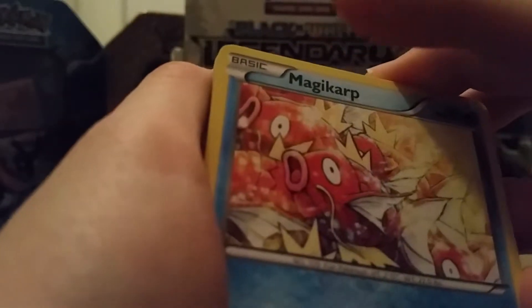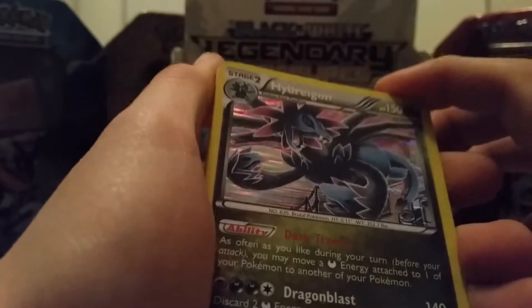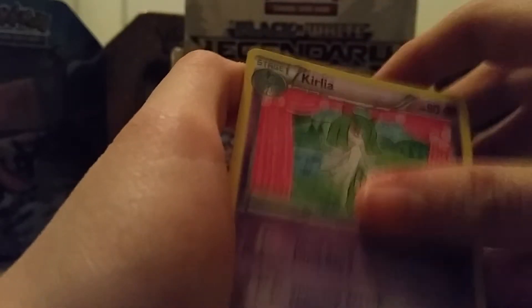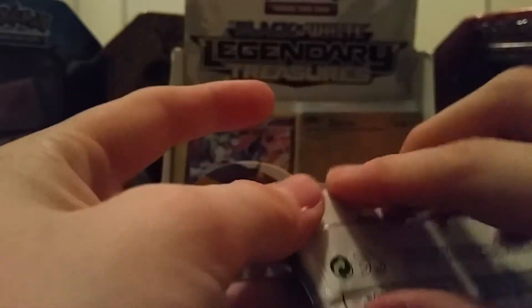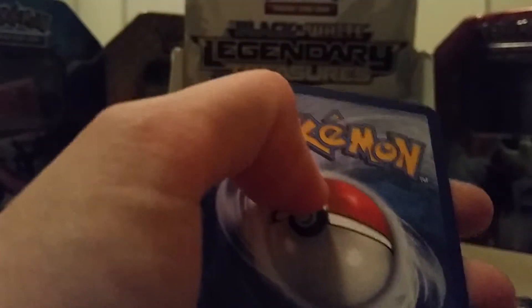So we have Magikarp, Swaddle, Tangela, Tepic, nice Hydreigon in Holo, a Curelia, another Curelia, Cedric Juniper, Xatu, and a Purrloin — however you may want to pronounce that. Slowly I am really thinking that I pulled all the good cards at the beginning and left nothing special for the end, which was actually not my intention at all. But let's not lose hope.